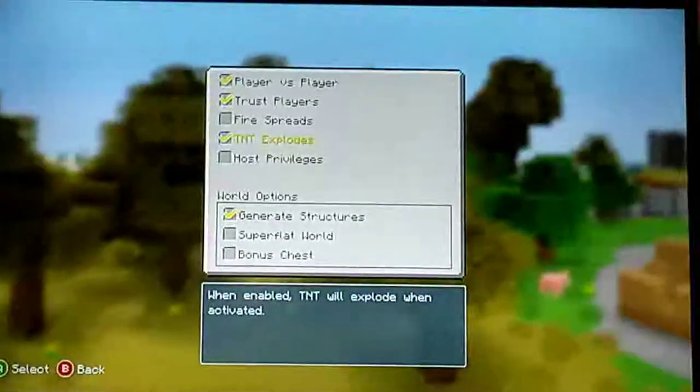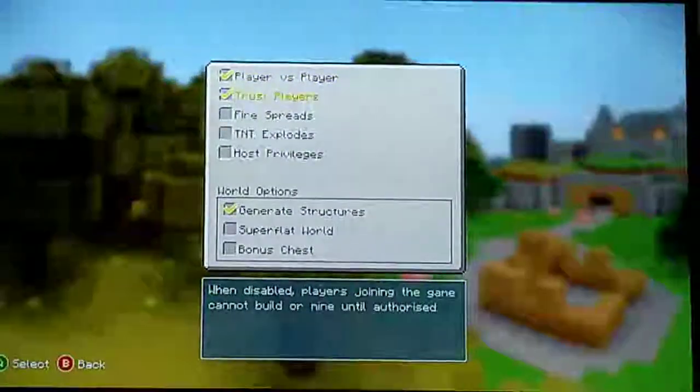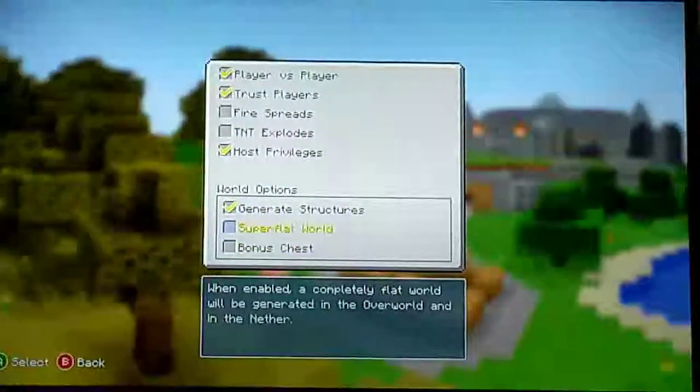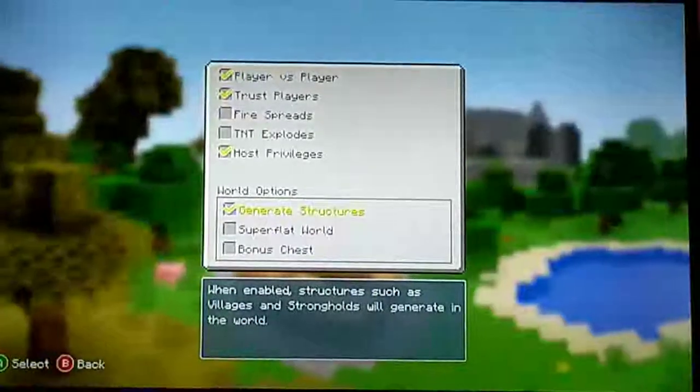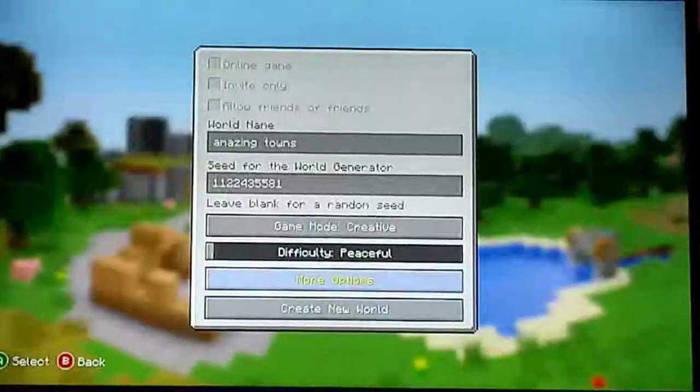We're going to take off fire. TNT explodes — I'm going to take that off. Trust players: yes. Boost privileges. Generate structures: yes. And then we're going to keep everything else in its normal setting.